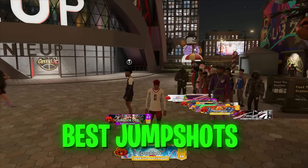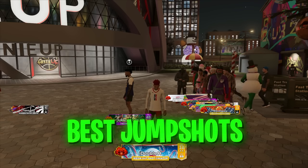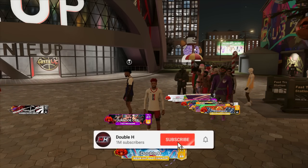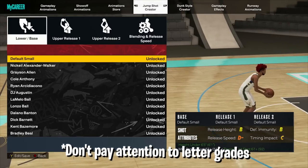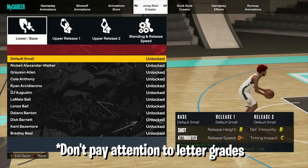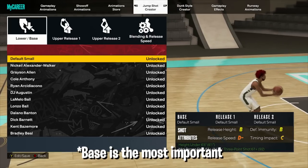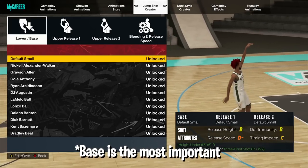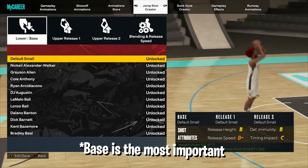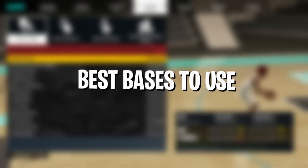Now it's finally time to go over the best jump shots for all builds, heights, and three-point ratings. Go to Animations in MyPlayer and scroll to the Jump Shot Creator. There are letter grades this year — my advice is to ignore them completely. There's a glitch jump shot with an A+ in every stat that is one of the worst jump shots I've used. The base is the most important part; releases one and two only affect the visual cue to help you time the shot.